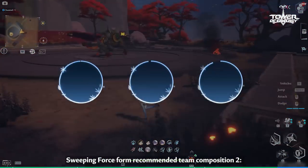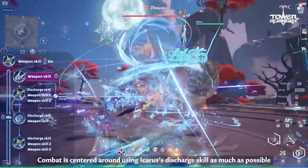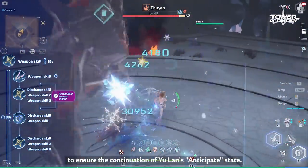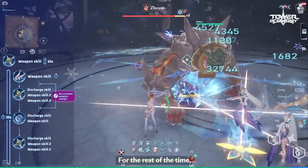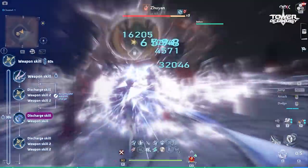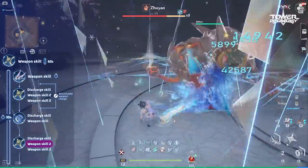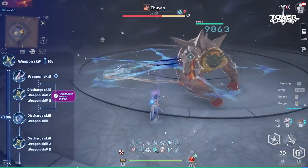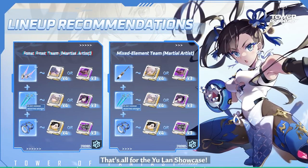Sweeping Force Form Recommended Team Composition 2: Yulan, Icarus, and Alice. Combat is centered around using Icarus's Discharge skill as much as possible, and using excess weapon charge to use Discharge skill to ensure continuation of Yulan's Anticipate State. Also, using Alyssa's skill every 25 to 30 seconds to ensure the continuation of Chilling Field. For the rest of the time, use any weapon in the main slot to accumulate weapon charge. That's all for the Yulan Showcase! Thank you for watching!